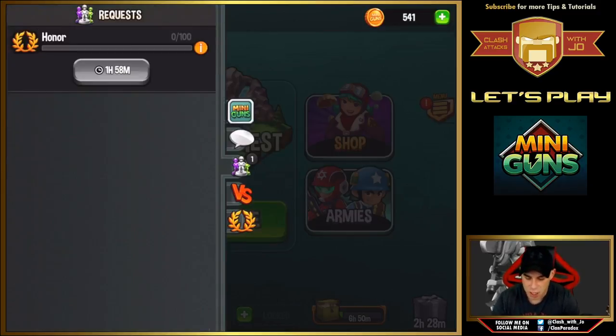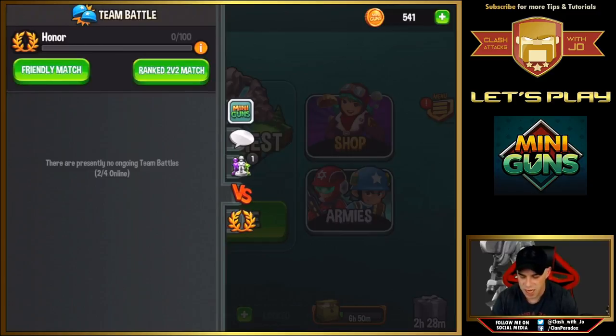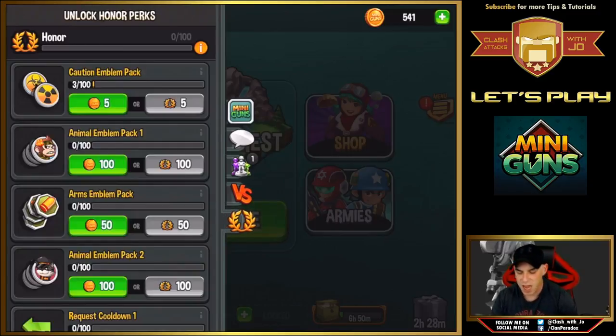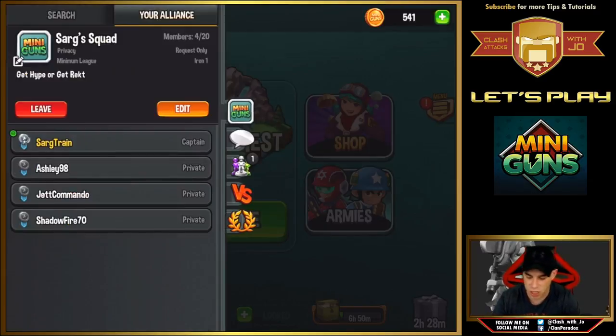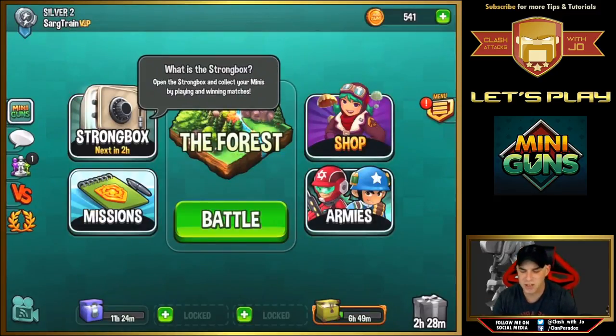You also have a chat, the ability to request minis from alliance members, and you can request versus battles and 2v2 matches. Another really cool feature is you can change your alliance emblems and contribute as a team by chipping in gold to purchase packs. The bigger your alliance, the more gold you obtain from wins and the more stuff you can unlock. The strong box up top is basically for unlocking more minis over a certain period of time.